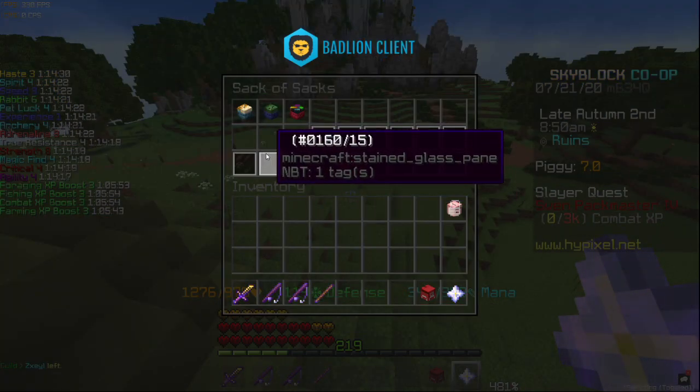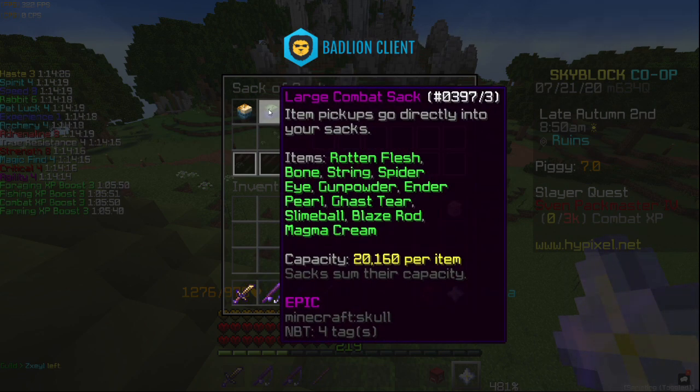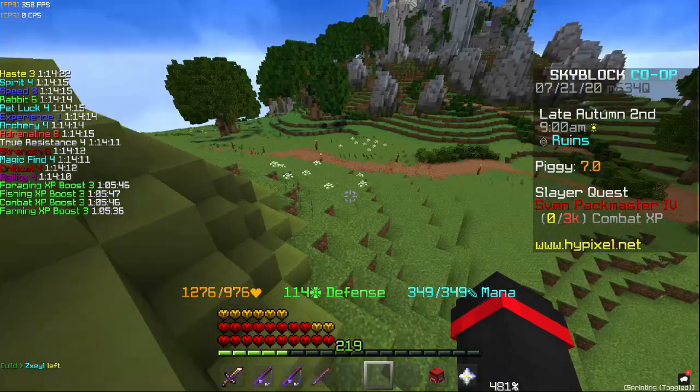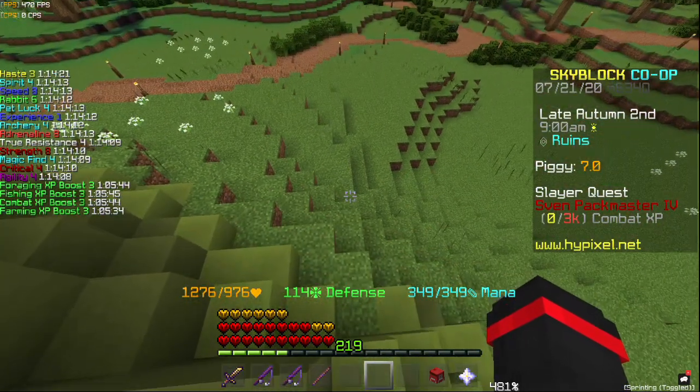If you're going to be fishing a lot, you've got to get the sacks — the large fishing sack and the large combat sack. You've got to get both of them. Your inventory will be very clean. It's just such a nice thing to have, so make sure you get those.